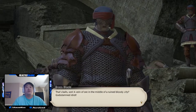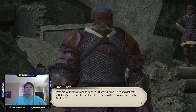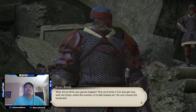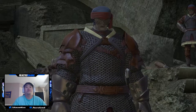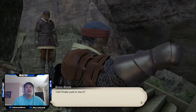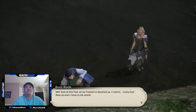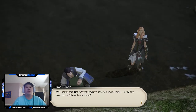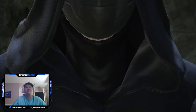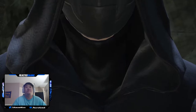NPC dialogue plays out: 'A vein of ore in the middle of a ruined bloody city - God's damned idiot! What do you think was gonna happen, that you'd strike it rich and get cozy with the Order while the masters of Ulda looked on? No one crosses the Syndicate.' Another voice: 'The Syndicate.' 'Ha, finally sunk in has it? Well look at this - not all your friends have deserted it seems. Lucky boy, now you won't have to die alone.' Then a mysterious incantation: 'A mournful voice of creation, grant ye this humble stone of soul, that it may wake to life.'